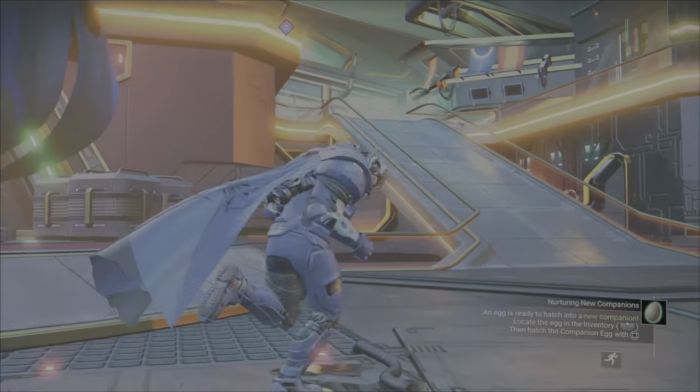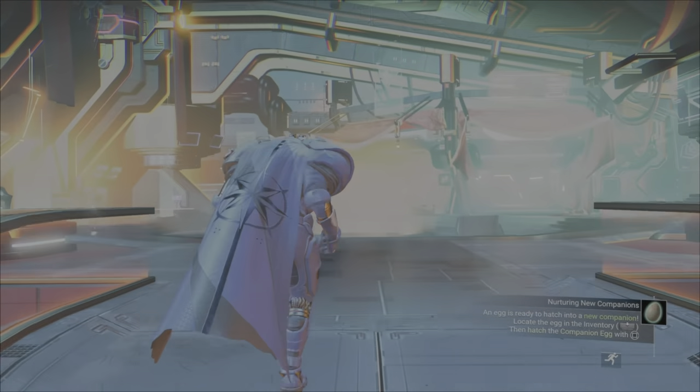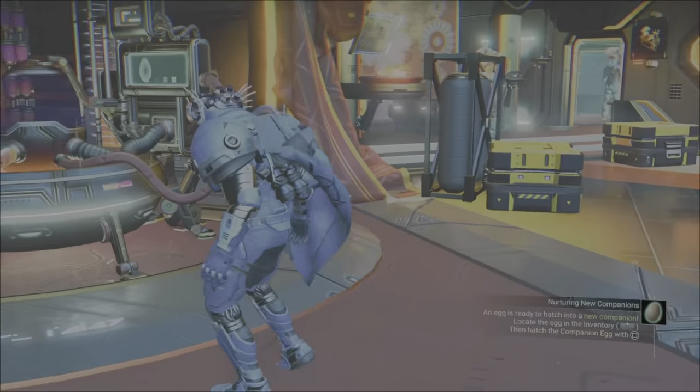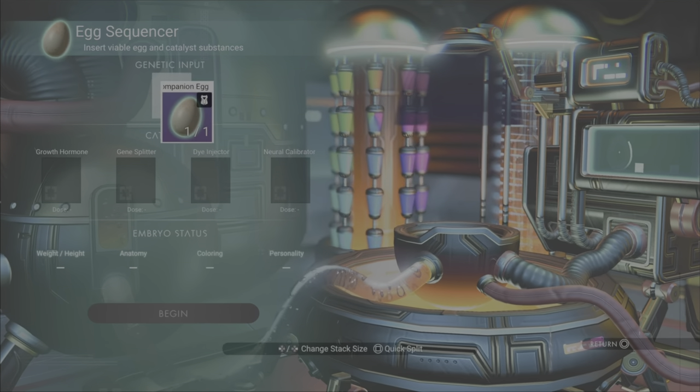Alright, we're going to go run up here on the right-hand side of the anomaly — not all the way in the back where all the stuff is — right over here next to Chronos' area. We're going to go to this egg sequencer and we're going to pop this egg in there.